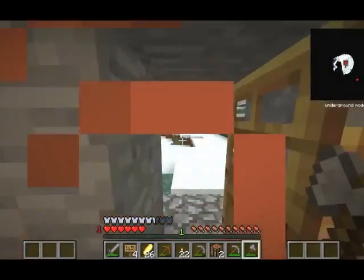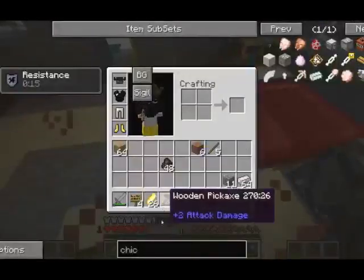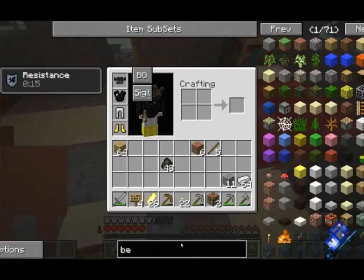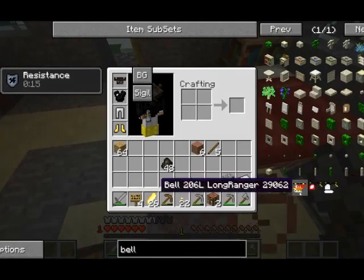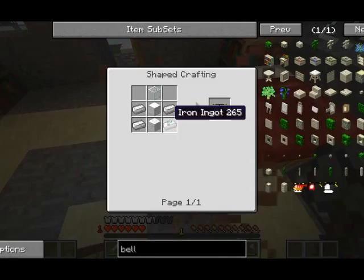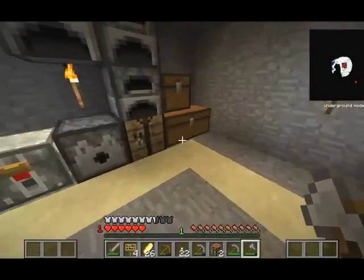All right, so first I want to build a Bell 47G. I would like to make a Bell 47G float — it's got a gun on it, it can float, and it's very cheap. We just need one little white wool.